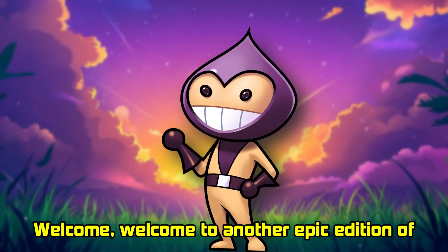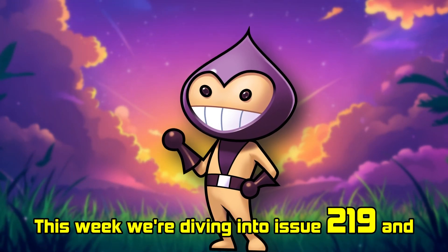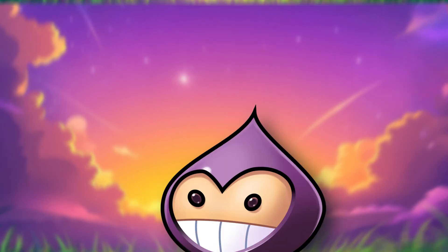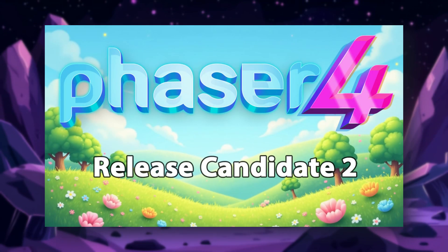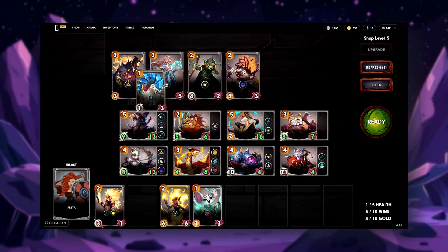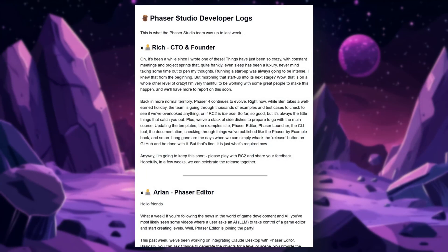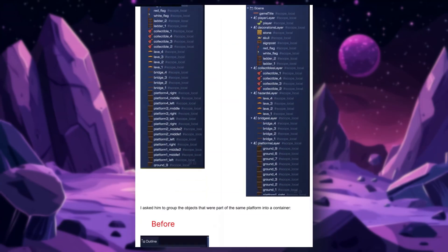Welcome to another epic edition of Phaser World. This week we're diving into issue 219, and trust me, it's jam-packed. We're celebrating the exciting release of Phaser Version 4 Release Candidate 2, showcasing two fantastic new games, exploring free in-depth tutorials, and checking in on the Phaser Studio team with another round of developer logs.